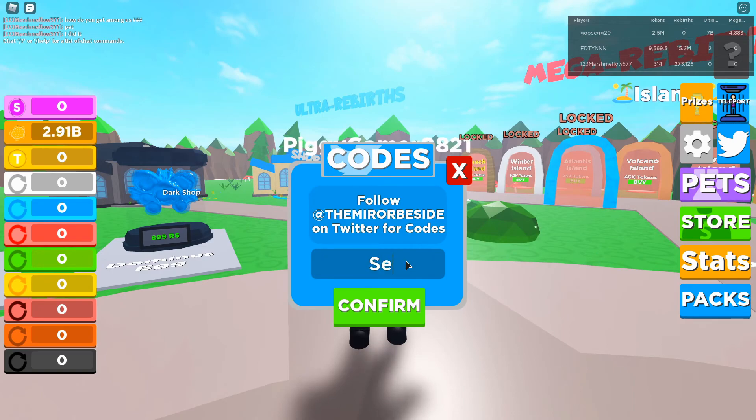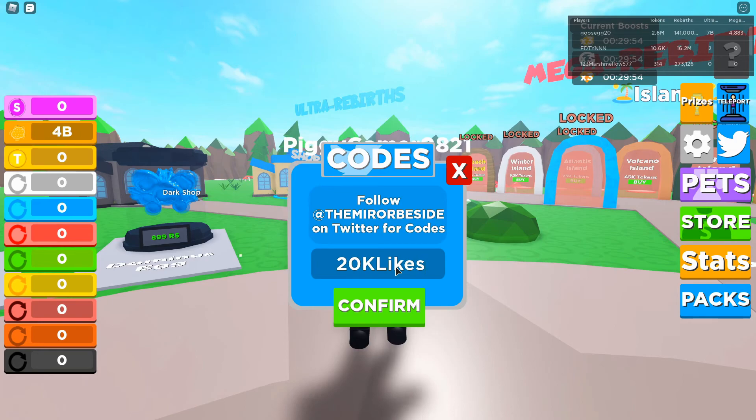The first code we have today is 'secret code' — there you go, you got a boost. After that we have '20k likes' — there you go. After that we have 'dust boost' — there you go. After that you have 'OP pet' — there you go. After that code you have '3k current'.